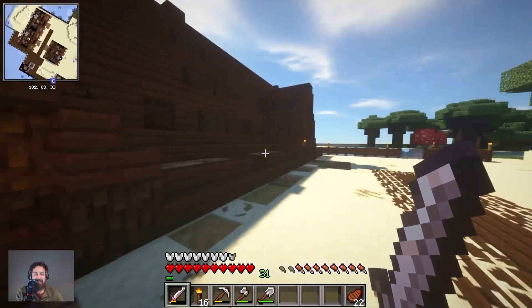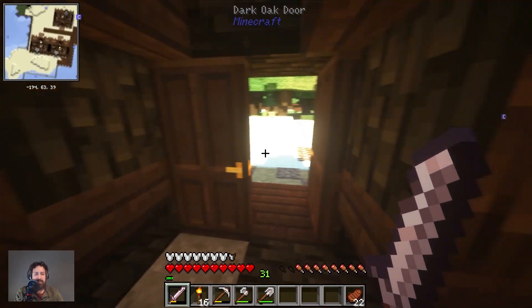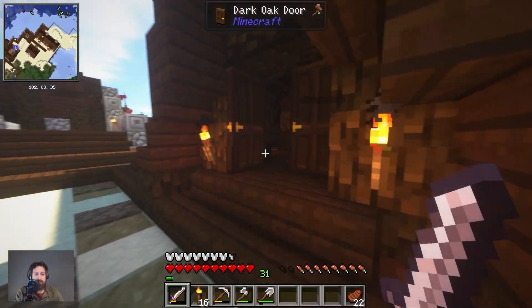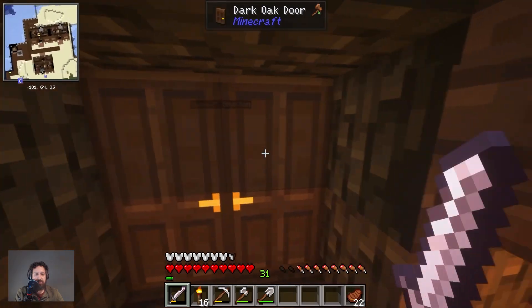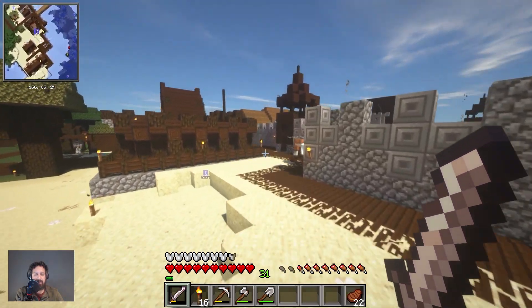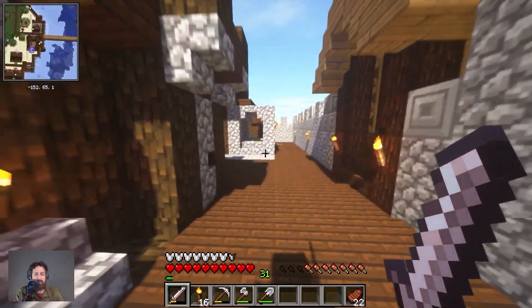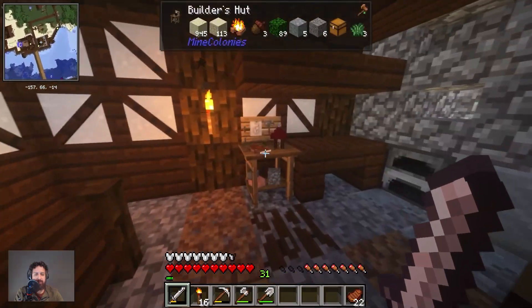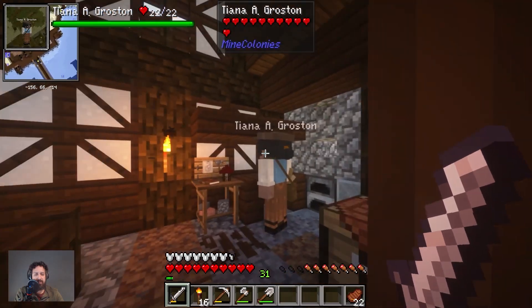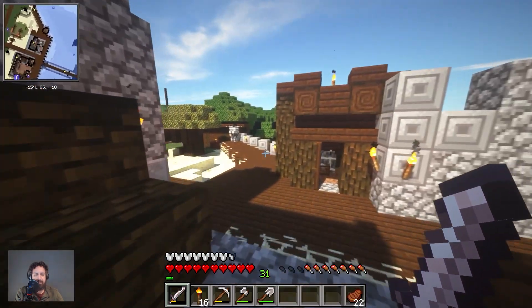So Tiana lives in that one, and in this one we have Mauricio. So maybe we just close this door and see what happens. I'm going to recall her to the builder's hut, just to make sure that she actually gets out of the house, because she doesn't seem to want to be doing anything. I'm pretty sure there's still stuff to build — I'm just not quite sure why she's not doing anything.